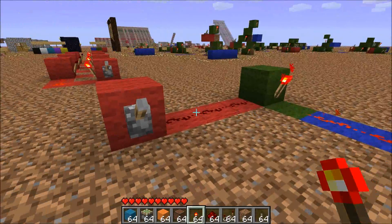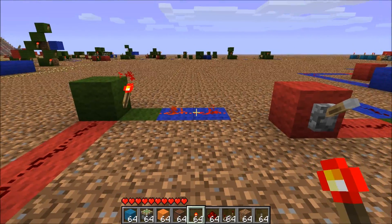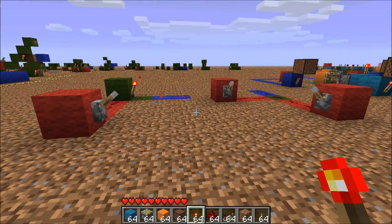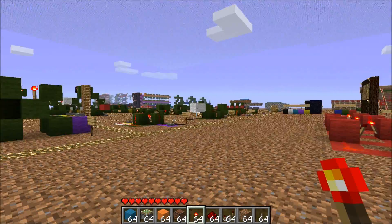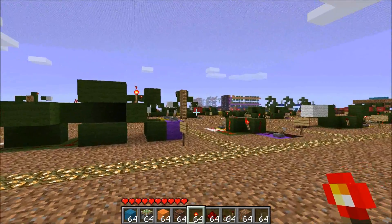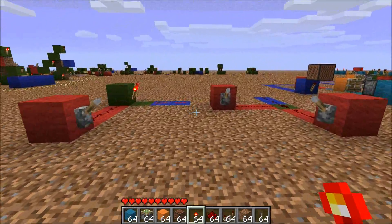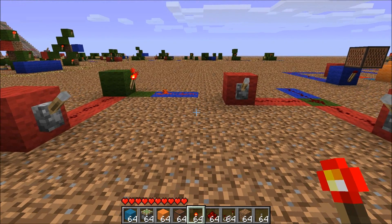And the other one is a NOT gate, where you run the line into a block with a torch attached to it, and the output will be the opposite of the input. Now, this is all it takes to build all the amazing things you've ever seen with Redstone in Minecraft. All of the more complex logic gates, the latches, flip-flops, ALUs, and CPUs, and everything else is based on just these two fundamental gates. We have pistons now, and those are able to do some similar things, but we actually don't need them because these two gates are enough.